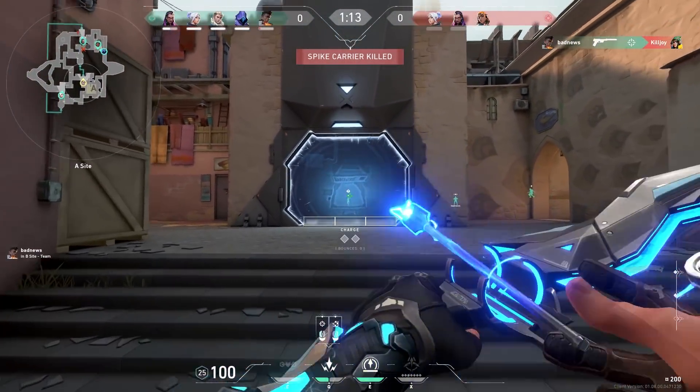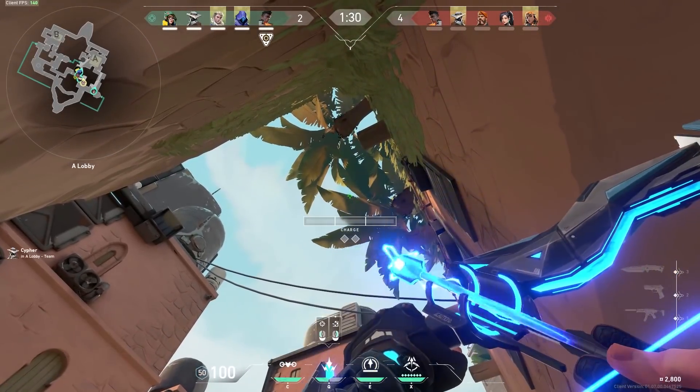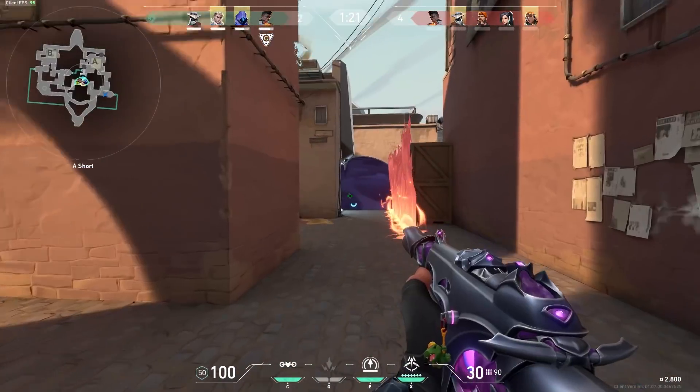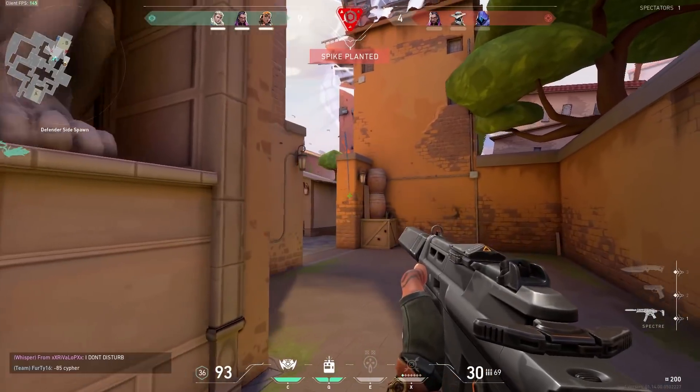Coming in at number 10 are the lineup kills. Killing people with lineups is not only easy but it's also very satisfying. We have all seen the average Jonas lineups and it's always so fun to watch. There are a lot of agents where you can use lineups — for example Sova, Phoenix, Killjoy, and Raze.